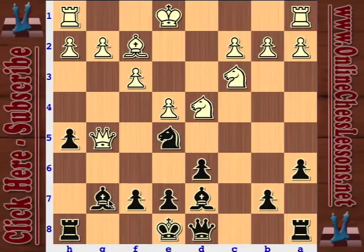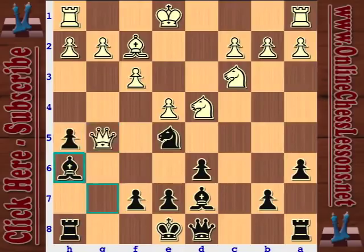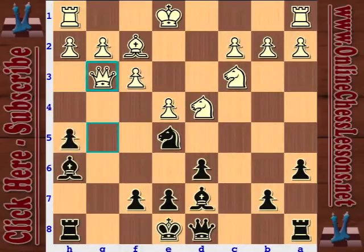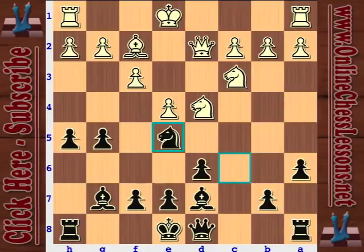White's critical response would be queen takes g5, but this actually loses the queen on the spot. If queen takes g5, we have simply bishop h6. The queen only has three squares: h4, g3, or take the pawn on h5. If he takes on h5, we play check - discovered attack on the queen, that's a queen for a piece. If queen to g3, we simply play h4, the queen is trapped. And if queen h4, just knight to g6 - there's absolutely no way out for white's queen.